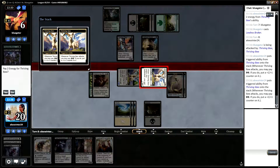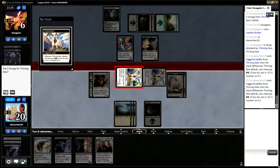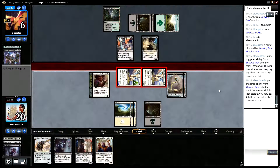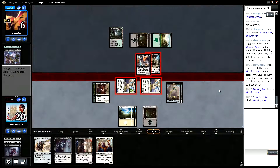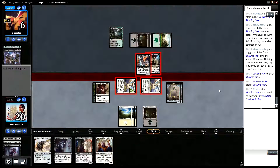So this is the one on the right which we don't want to pump. We are offering a trade to our opponent, basically our Ibex for their Rats. But this way, if they have Blossom Defense or Ornamental Courage in hand, we won't lose our big Ibex. We're just going to put all the damage on the Rats here.